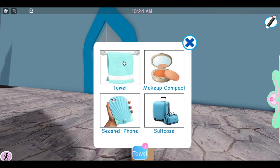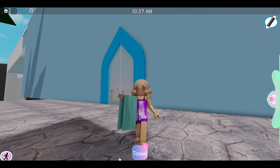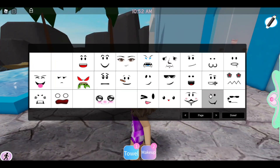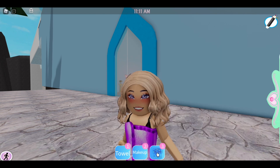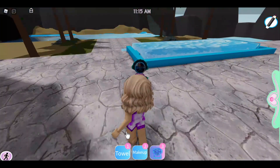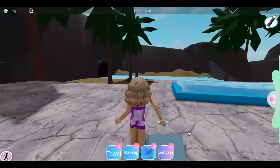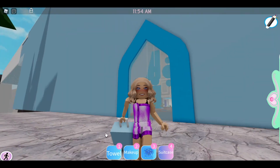Fantasia Getaway Resort also has roleplay accessories. There's a towel here that's different from the apartment one — that's what it looks like. You have a cute little makeup compact — look how adorable it is; it can put on faces, though it won't work if you have a Royal High face on. There's a cute seashell phone — look how cute it is, there's even a picture on it! And there's a cute little suitcase too. Your arms do funky things when you use it — the suitcase was so heavy it detached my shoulder!